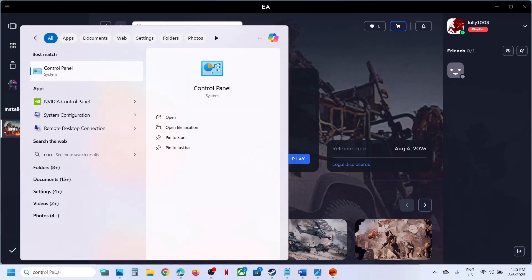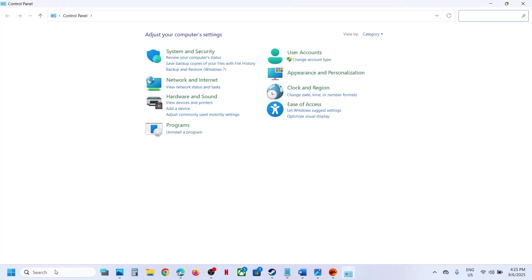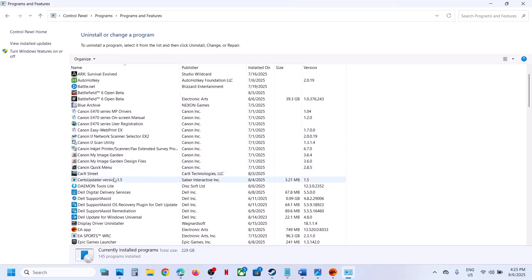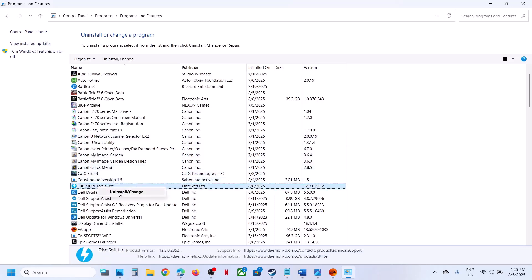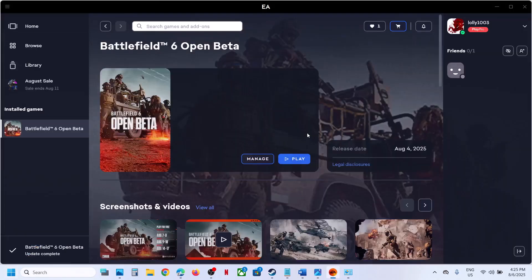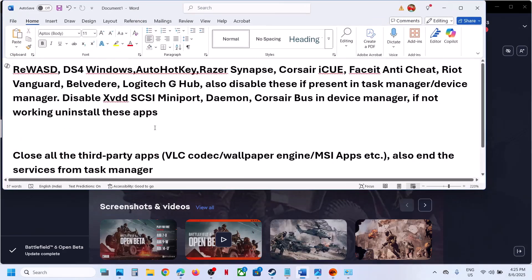But if you're still receiving the error, the last step is to uninstall the application. Open Control Panel, go to Uninstall a Program, find daemon tools, right-click and click Uninstall. After uninstalling, restart your computer, then launch the game. You can reinstall it once you're done playing if you need it.